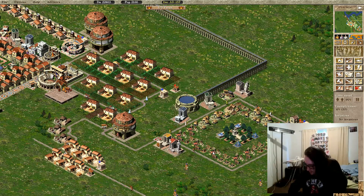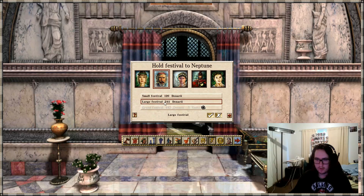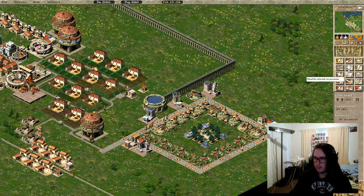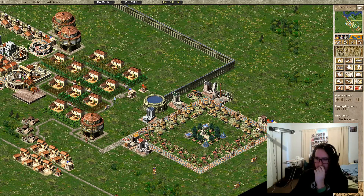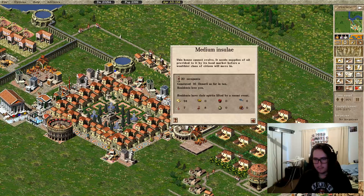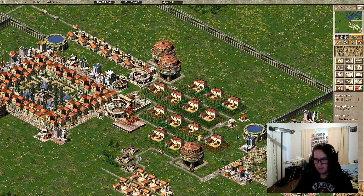Let's throw a festival for Neptune. We can plaza this area because we have so much money, and we'll build a forum for the dock area. Unemployment's at 9%. That area's nearly stable. Another wheat farm.